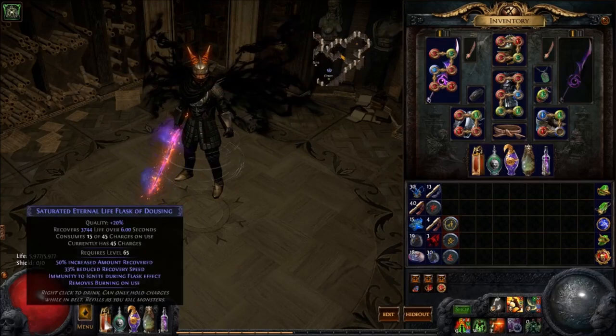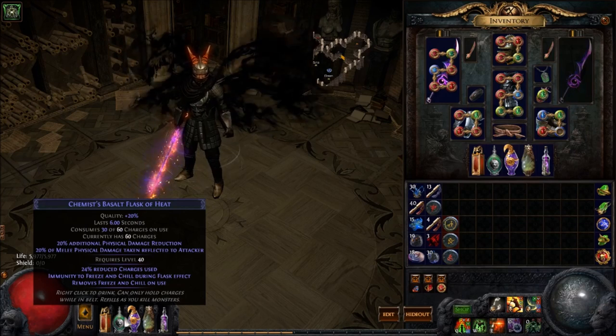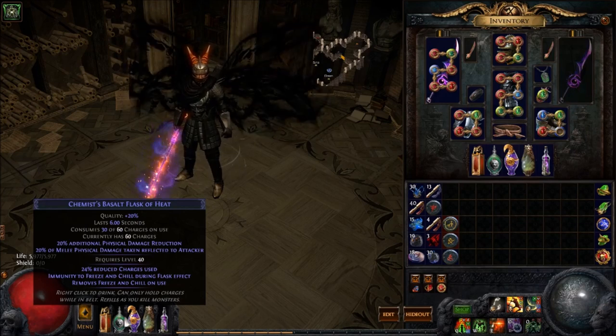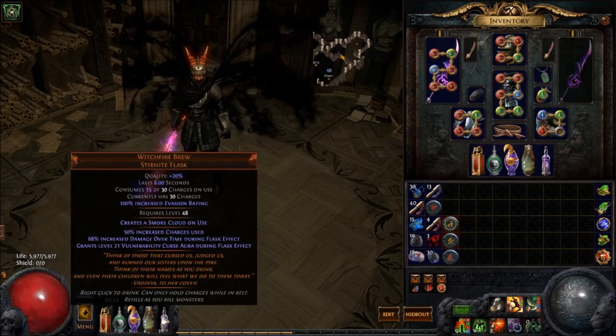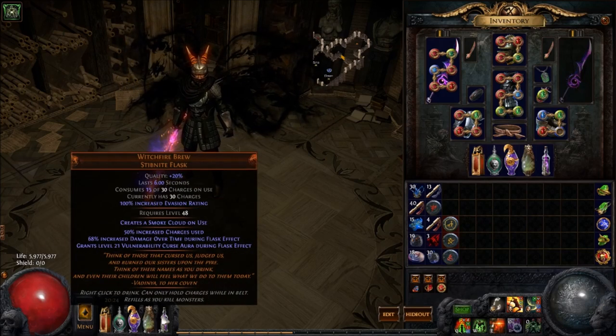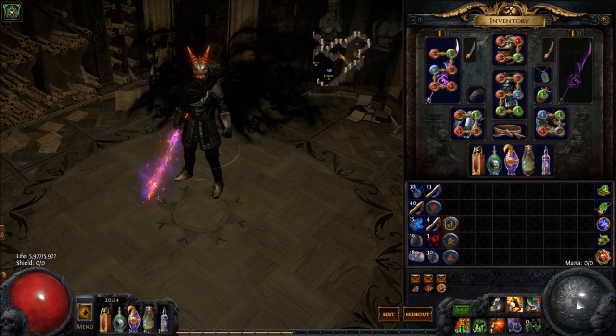For flasks, you can use whatever life flask you want — I went with an Eternal. Running a basalt flask for damage reduction and freeze immunity, and it's Atziri's Promise, a Lion's Roar, and a Witchfire Brew. As I mentioned, a Blasphemy vulnerability would be a lot stronger, but I was pretty happy with my Blood Magic setup. You can build this without Blood Magic if you really want, just like I did the Earthquake Disfavor character — so look back to that one if you want a good reference.